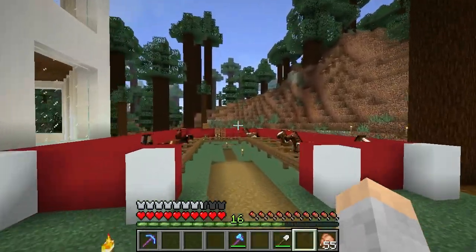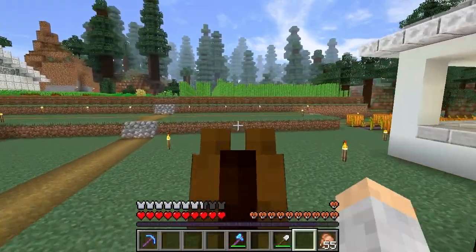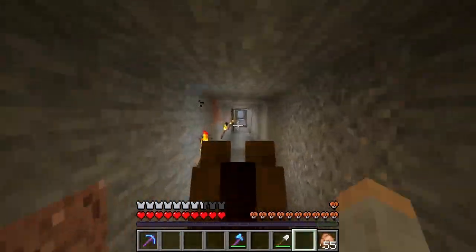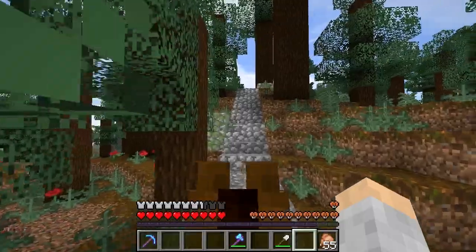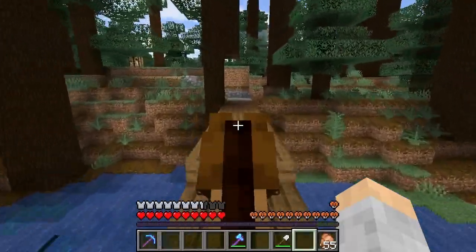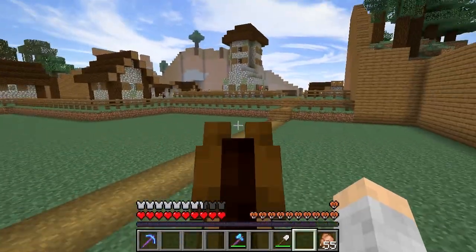We're going to go to the village and visit the mending villager. We actually have two mending villagers. I did that thing where you put down a lectern and pick it up over and over again — every now and then he wouldn't change his job, I just had to wait and eventually he'd realize the job block was gone and revert back to a normal villager. I did that a couple times and got a mending villager. Then I put down another lectern or two just for fun and lo and behold, another villager turned into a mending villager completely by chance. The one that came by chance is actually cheaper than the one I got using the lectern method.